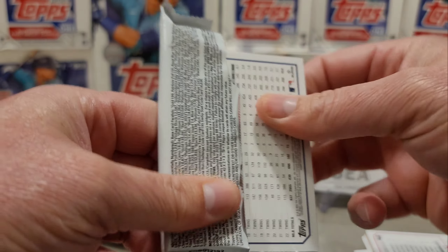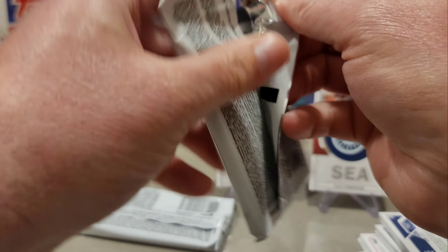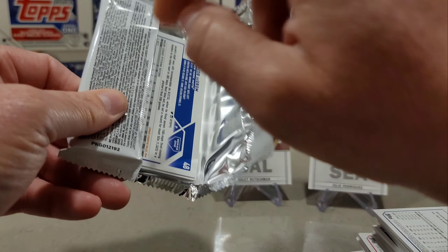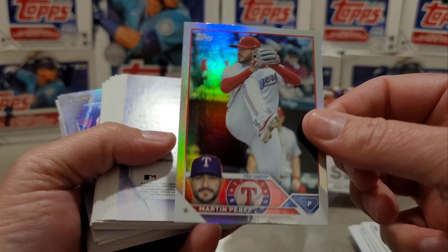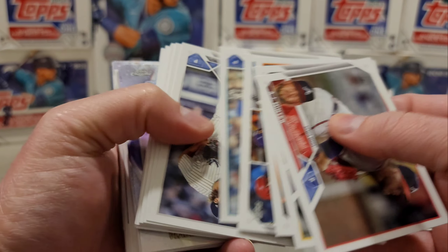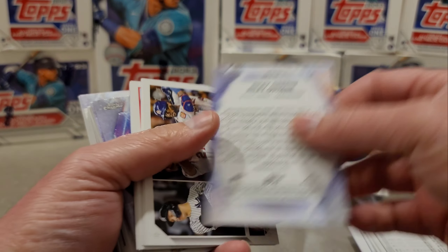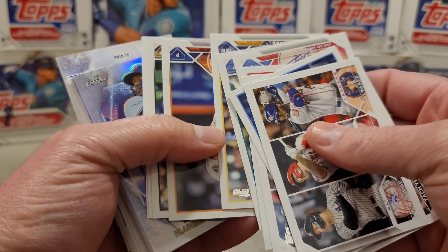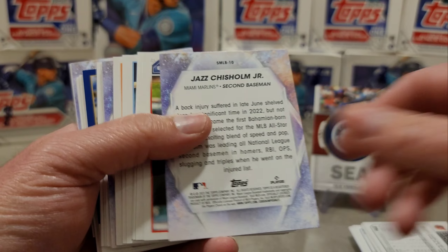I'm not sure what order the videos are going to come out, but I will be releasing them so stay tuned. We have a rainbow foil of Martin Perez, Juan Soto Stars of MLB, and there's a Chrome Stars of MLB coming up. There's an 88 Jackie Robinson, Riley Green Stars of MLB. It looks like it's Vladimir Guerrero Jr. — yep, Stars of MLB Chrome Vladi, Jazz Chisholm.